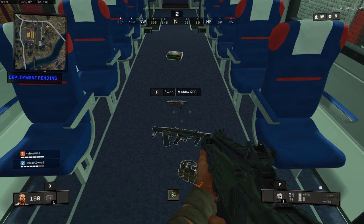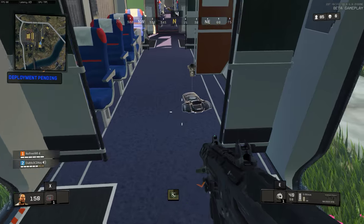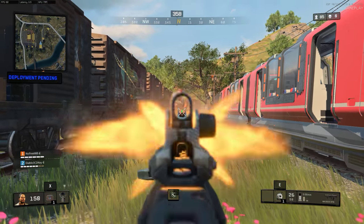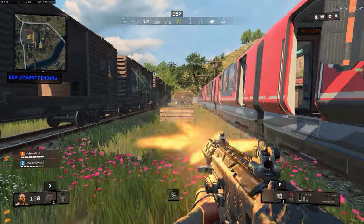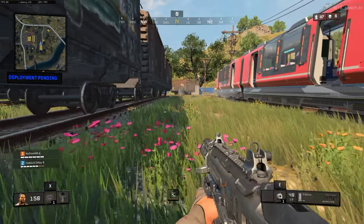I think they need a proper PC inventory UI. I want to be able to swap attachments from one weapon to the other too. Like, that's the most annoying thing — when you've got one attachment on one weapon and you want to put it on the other one, you basically have to drop it.